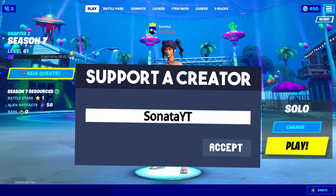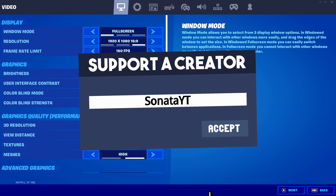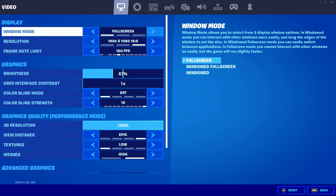So the first thing we're going to do is go into our settings. Once you're in here, go to the video tab and stay right here. Window mode should always be full screen. It gives you the most FPS, gives you the least input delay, and it's the nicest looking. So that's why it should always be full screen.